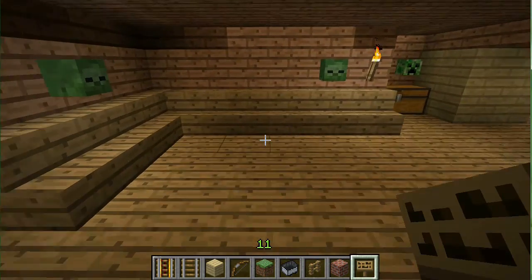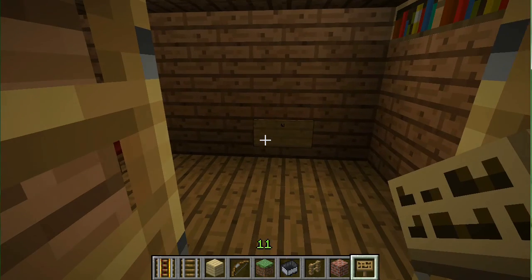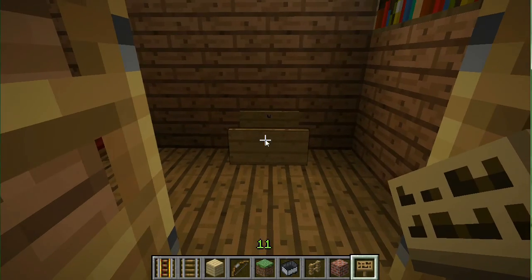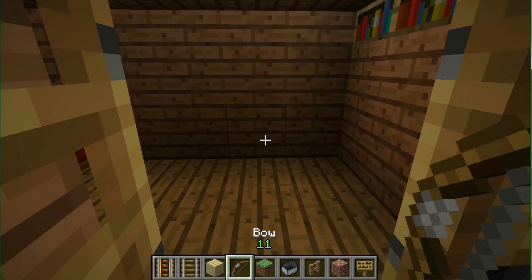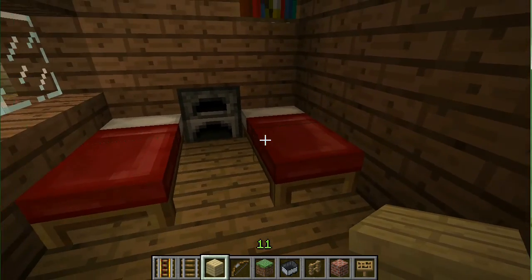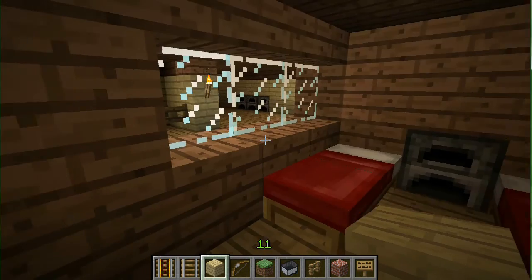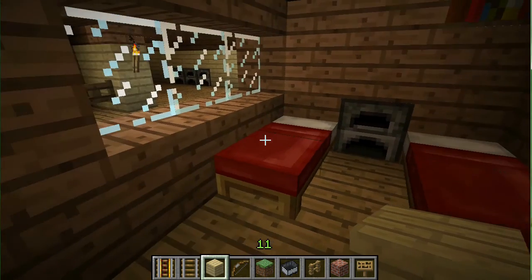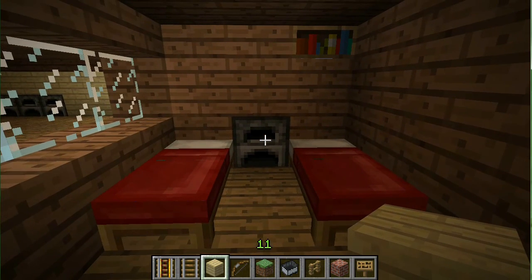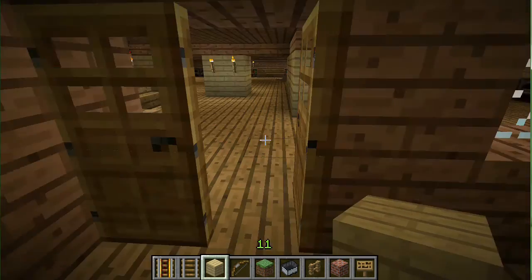Let's check out the rooms. This is the first room. The ones on the bottom floor are double rooms, so you can double up with a buddy if you want. This part right here is a double bedroom with a furnace so you can cook your food — it also works like a heater so you can warm yourselves up if it gets too cold.